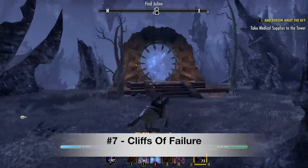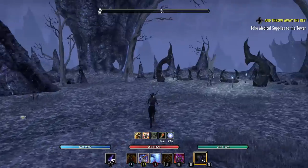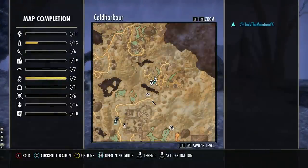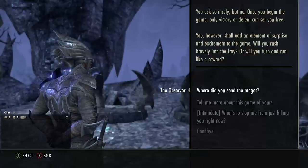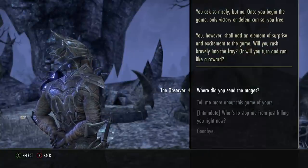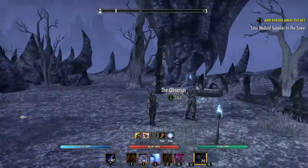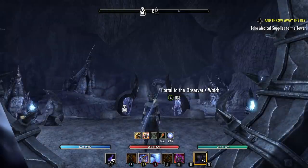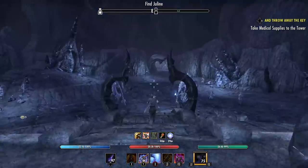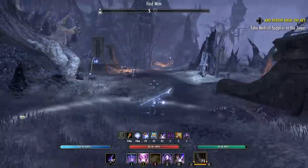That brings us to location number seven — we're in Cold Harbor. A lot of people know about Cold Harbor for grinding zombies, but not many know about this location called the Cliffs of Failure on the eastern side of the map. You talk to the Observer here to start the quest and it'll take you to the Battleground Antechamber. Walk through the main portal entrance and you'll eventually get to enemies fighting in the main area.